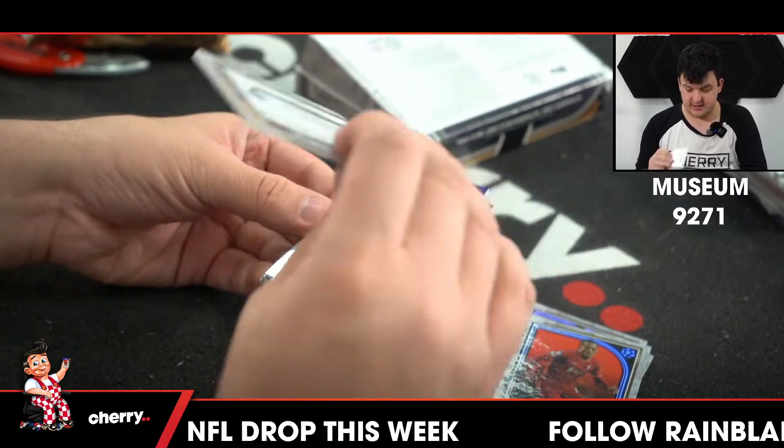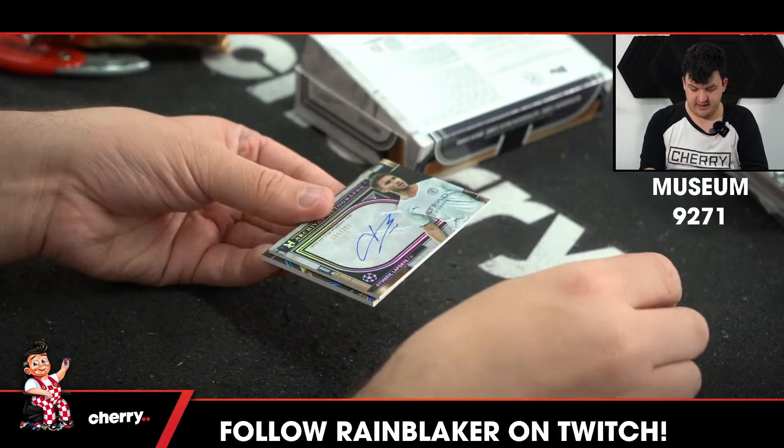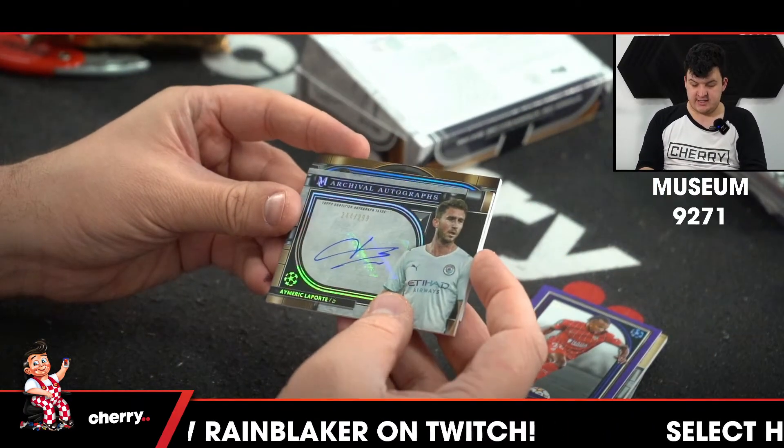A triple relic to 75 of Pepe — match use, that's nice — Pepe for Porto. Koundé to 99 for Sevilla. To 299, it is Amrik Laporte.